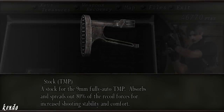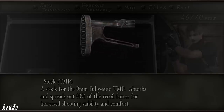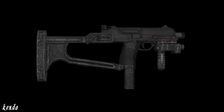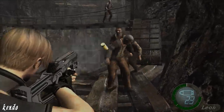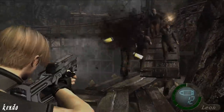When examined, its description reads: 'A stock for the 9mm fully-auto TMP, absorbs and spreads out 80% of the recoil forces for increased shooting stability and comfort.' This stock is modeled after the real-life fixed stock for the Steyr TMP, which attaches at the bottom of the grip and at the back end of the gun. Once attached, it enables the ability to shoulder the TMP, to increase its accuracy and help land those critical headshots.